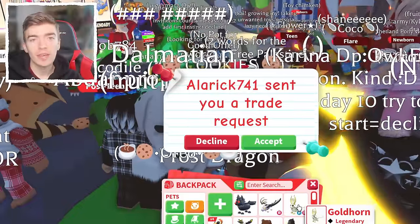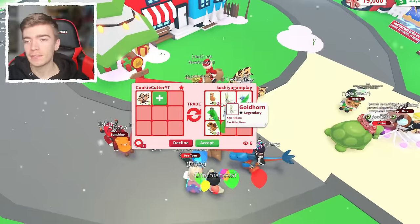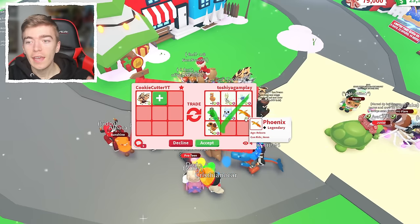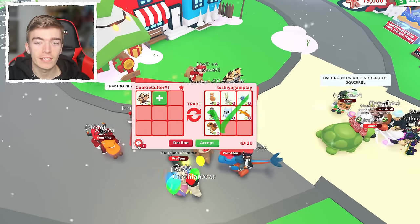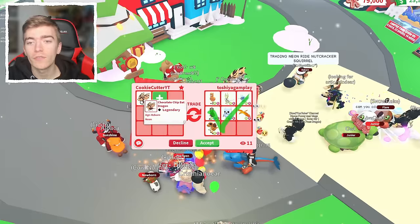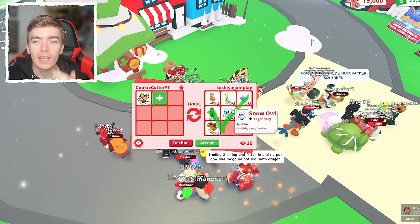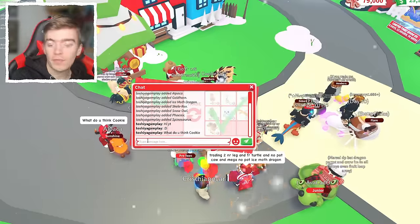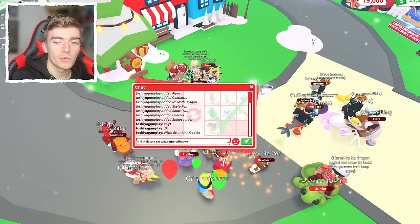What will people offer for a Neon Chocolate Chip Bat Dragon? The first offer is an Alpaca, a Neon Gold Horn, a Neon Ice Moth Dragon, a Neon Phoenix, a Neon Fly Ride Owl, a Neon Fly Ride Scally Rags, and a Neon Ride Spinosaurus. They said 'hi YouTube.' That's actually an amazing offer, but this is a 4,000 Robux pet — that's how much it costs because it's 1000 Robux each. Of course all of these are amazing pets, so I'm going to say I'll think and see what other offers we get.